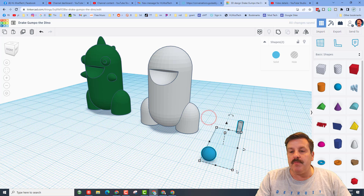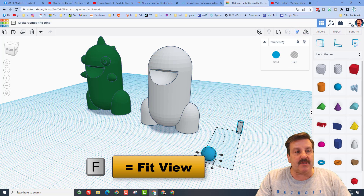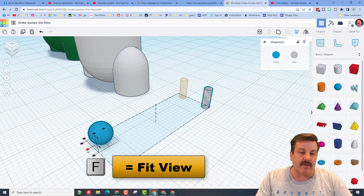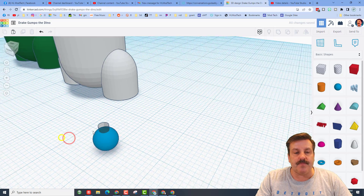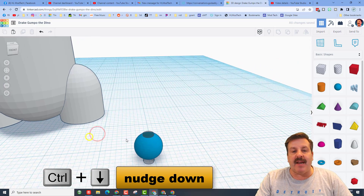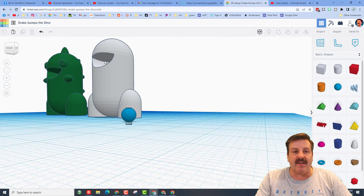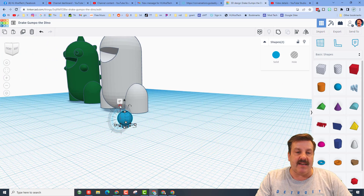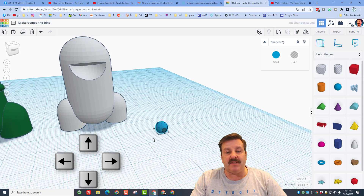Grab these two and choose Align — make the blue one the master. I love seeing this from an angle; you can hit F to fit view for a better look. Do Center and Center, then Control Down to push it back in and group it up. On the dino, grab it, rotate it 90 degrees, and move these two pieces over to the dino.